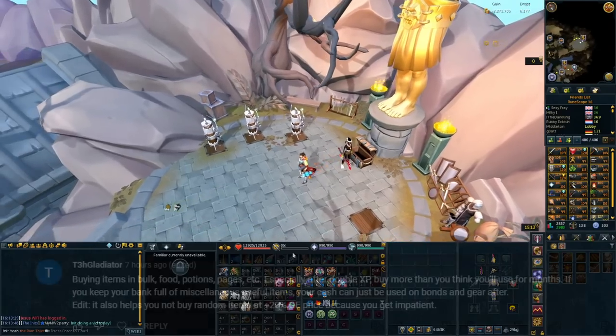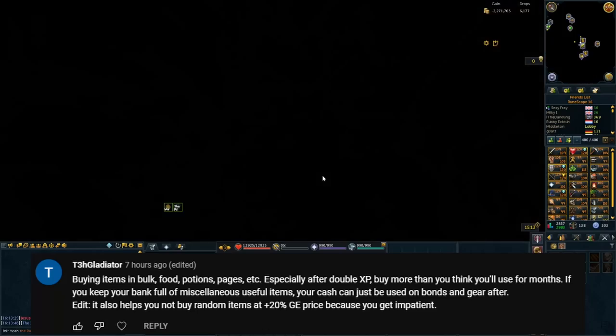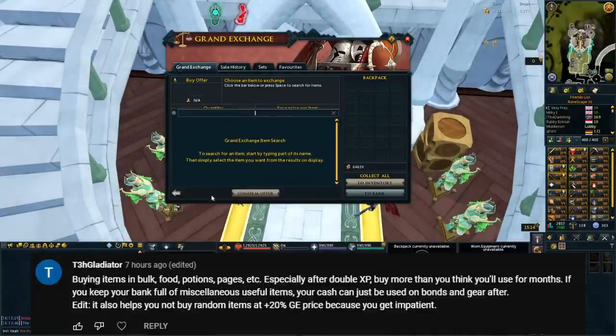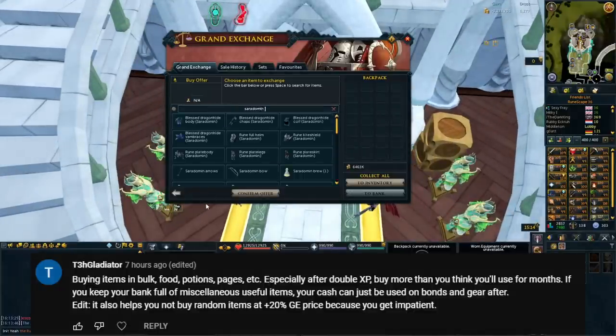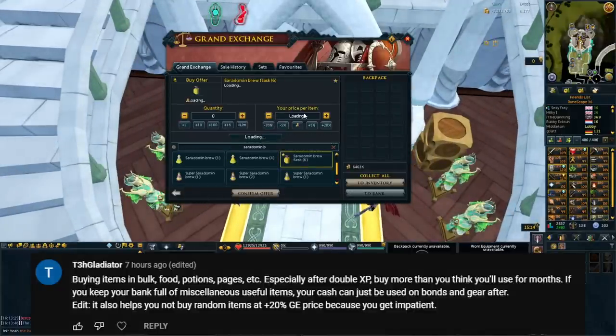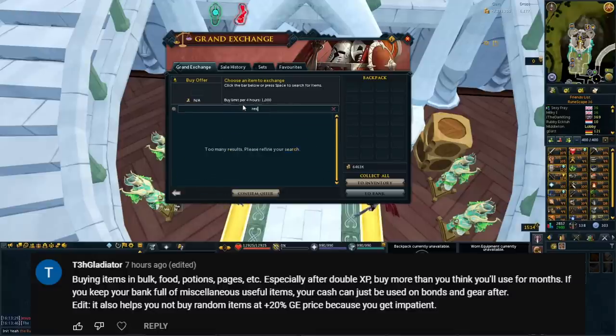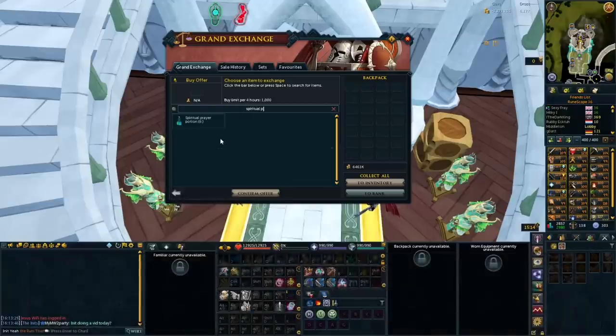Our first comment says: buying items in bulk — food, potions, pages, etc. — especially after double XP. Buy more than you think you'll use for months. If you keep your bank full of miscellaneous useful items, your cash can just be used on bonds and gear after. It also helps you not to buy random items at plus 20% GE price because you get impatient. This is actually a really good tip, and this is why I put it first, because I think this is a great idea.